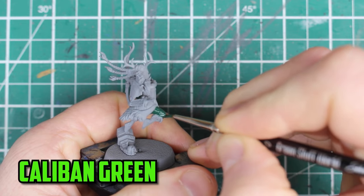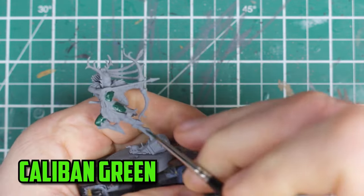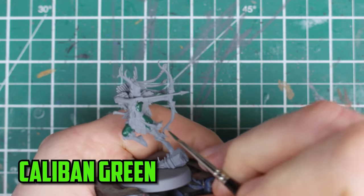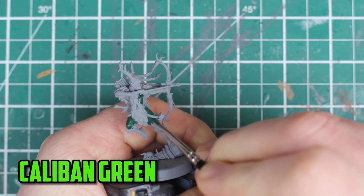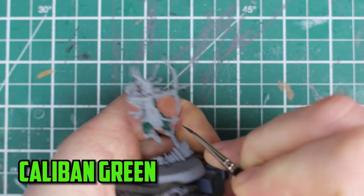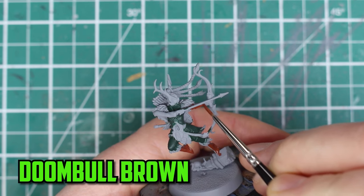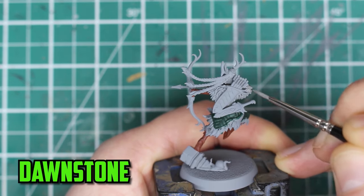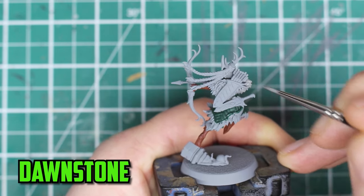With the battle mage finished, it's time to start on the assassin. This looks like an intimidating model to paint — it's a really nice looking model but it has a lot going on. If you break it down step by step it should be okay. The first thing I want to do is sort out the main color of her clothes. I want her to look dark, so the first base color I'm going with is Caliban green. For the leather on her arms and boots I go with Doomball brown. She has a good bit of fur on her shoulders, her legs, and a few other places, and I didn't want it to be too dark, so I went with Dawnstone for the base color.